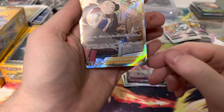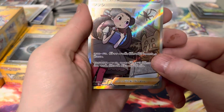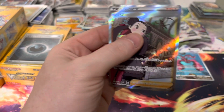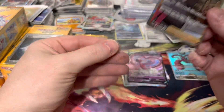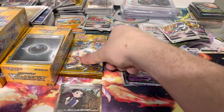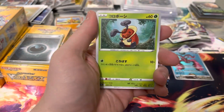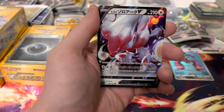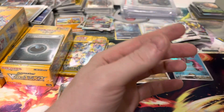I take it back - there is a secret rare trainer! Okay, so we did manage to get one. I'm going to get a sleeve for this. Let's see if we can keep getting the other Pokemon one - that would be the rare. We got a Groodle, Frenzy Hisui, Zoroark, Aradia, which is an Eternatus, and Floette.